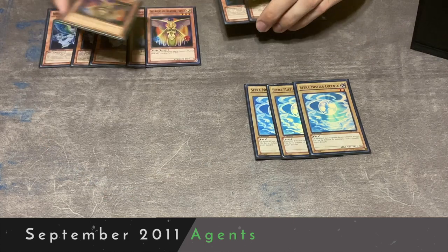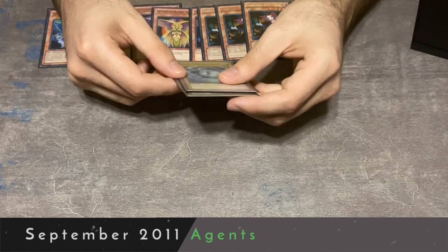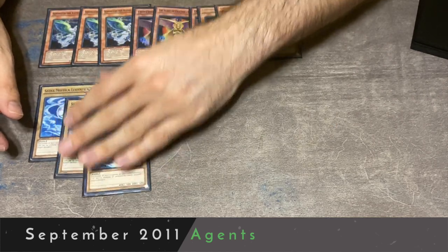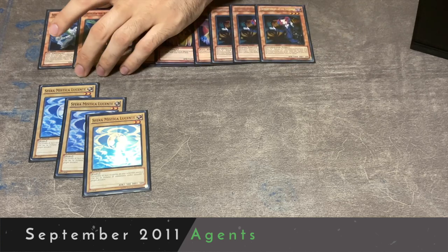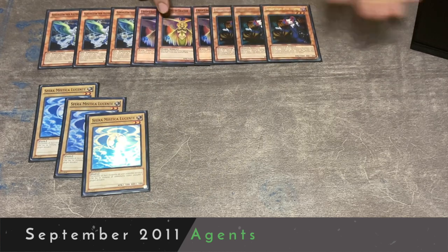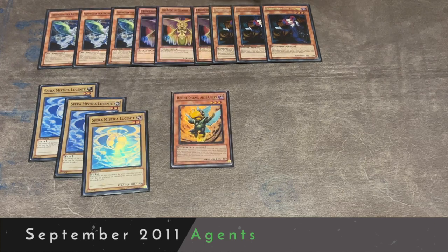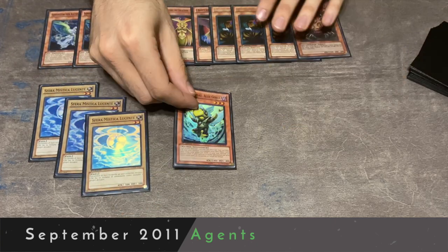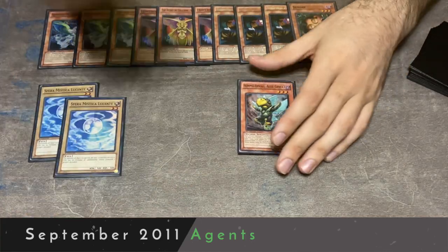This deck has to play three copies of Mystical Shine Ball, which is by far the worst draw in the deck. Using more modern terminology, this deck definitely has three copies of Garnet with the three Shine Balls. However, you can special summon them from the hand, and if you absolutely need to, Venus can special summon them from the deck - which is a pretty big deal. In addition to this package, we also run one copy of Birdman. Birdman is a tuner that can be special summoned to the field by bouncing a face-up monster to your hand.